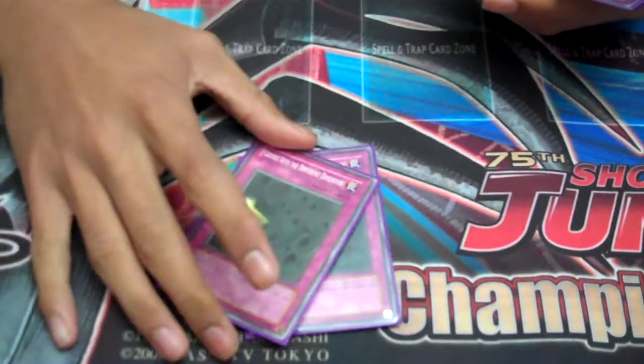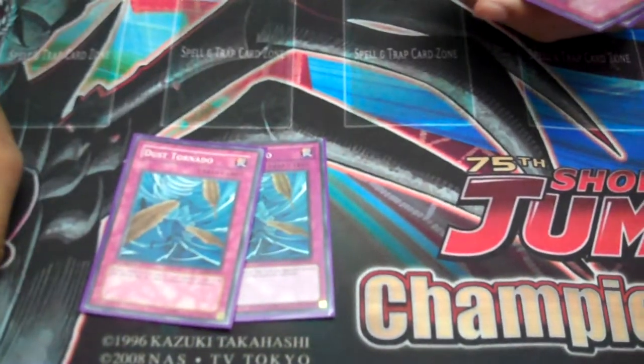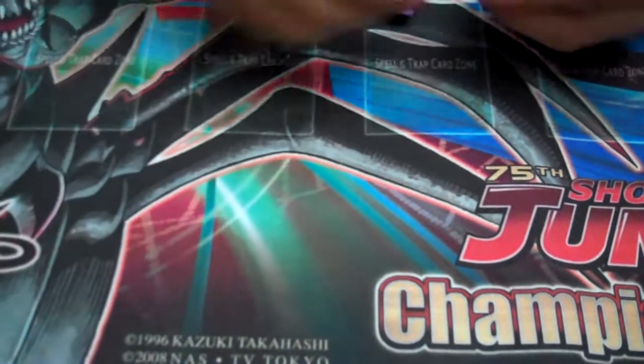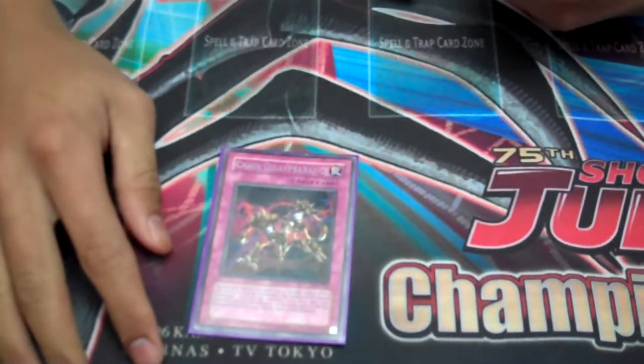Crevice into the Different Dimension — good against Infernities, Plants, Grass Plants. Dust Tornados — go in for second game against Six Sams. Chain Disappearance — I would run two if I had to. It's just a good card.